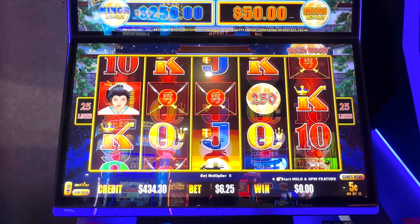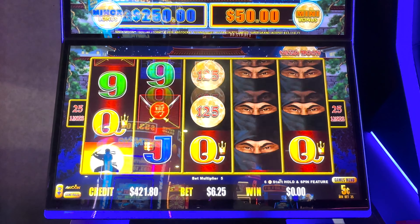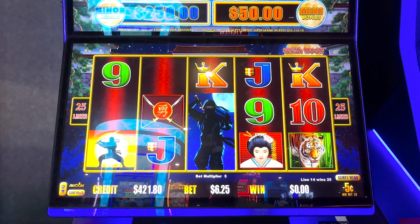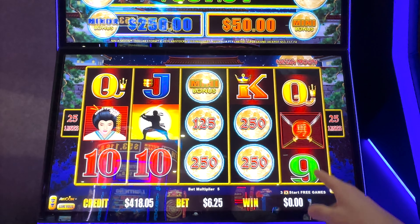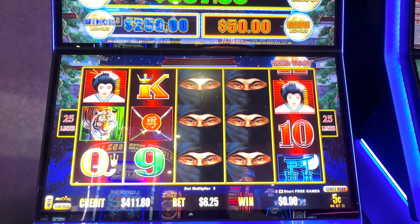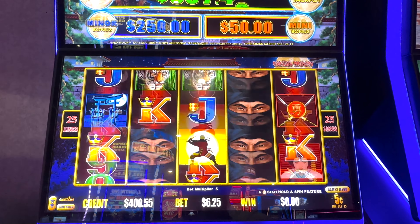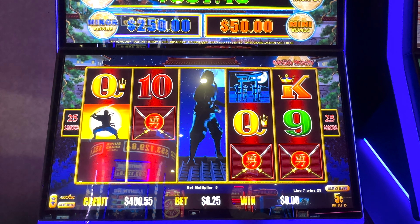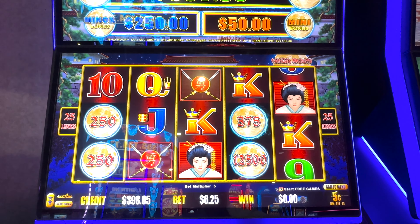Oh my god — bonus! All right, I'm gonna go up to a $6.25 bet. I don't normally bet this high, but let's see if we can't do anything. One more — oh my goodness. Come on, any bonus. $1.25 there, $3.75. Let's do some math — 100 times 5 is 500, so that's $625 right there. Is that a max-bet ball?